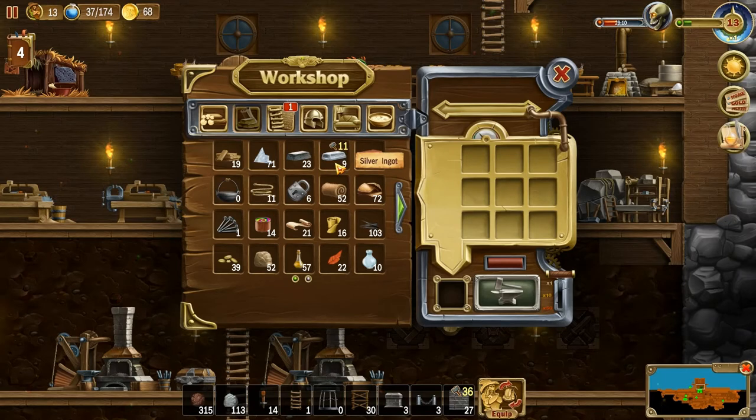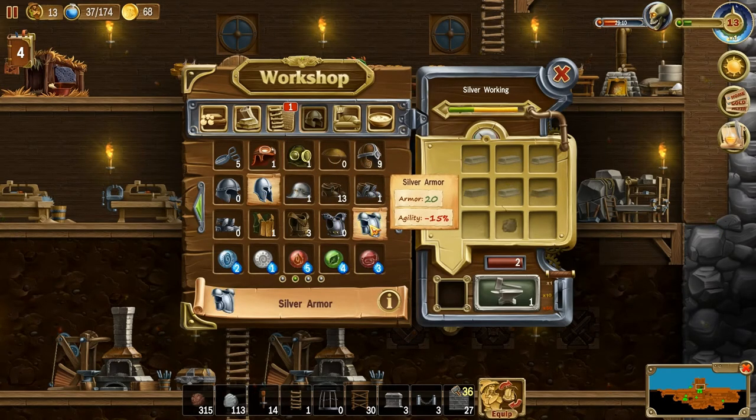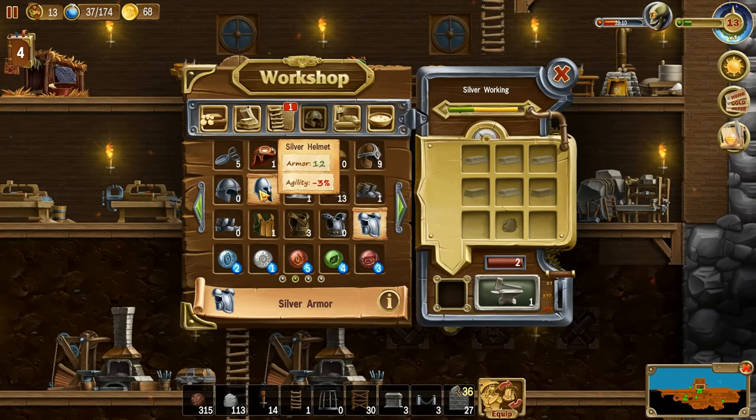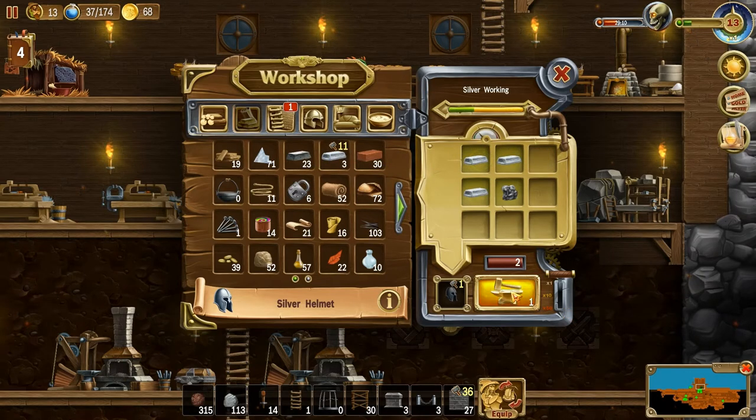Nine silver ingots so far. What do you think — shoes? Well, we already gave them the better steel shoes. Let's get into what we can afford — helmets will take three. It'd be nice to get armor on all of them, but that's going to take steel and silver. Ouch. We may have to wait for gold for this. Let's get steel helmets, some with silver armor and some with gold armor too.